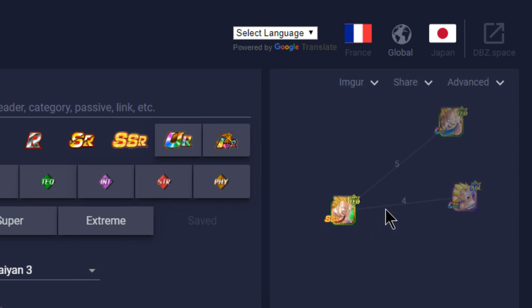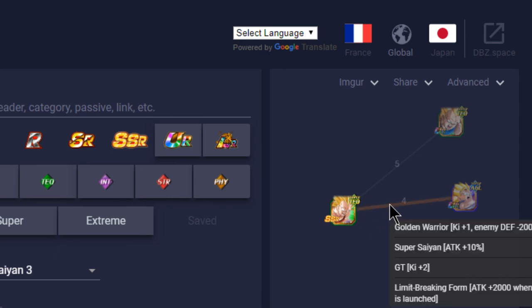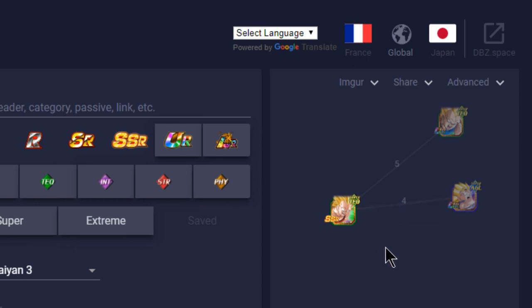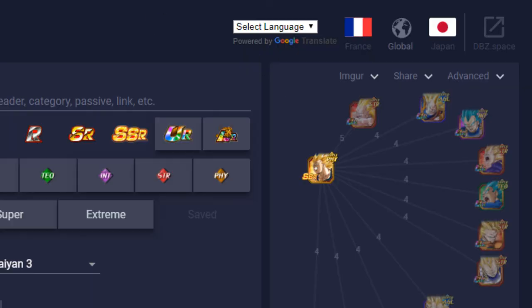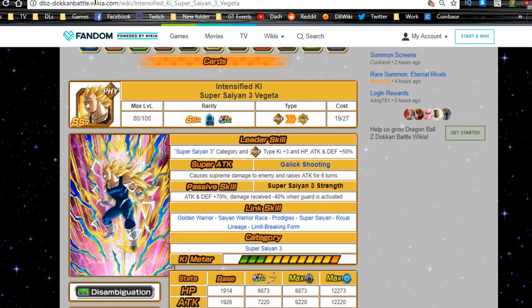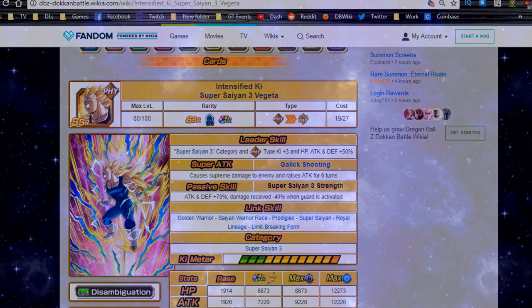On a Super Saiyan 3 team, the Tech GT Vegeta's only two linking buddies are Super Saiyan 3 Vegeta Physical — which most won't run — and Super Saiyan 3 Goku GT, who is really good with Attack and Defense plus 90 at start of turn. They link for four skills: GT for two Ki, Golden Warrior for one Ki — three Ki total — Super Saiyan for 10 attack buff, and Limit-Breaking Form for a 2000 flat boost. Overall these new cards are very situational, and if you have both old and new they all complement each other nicely.